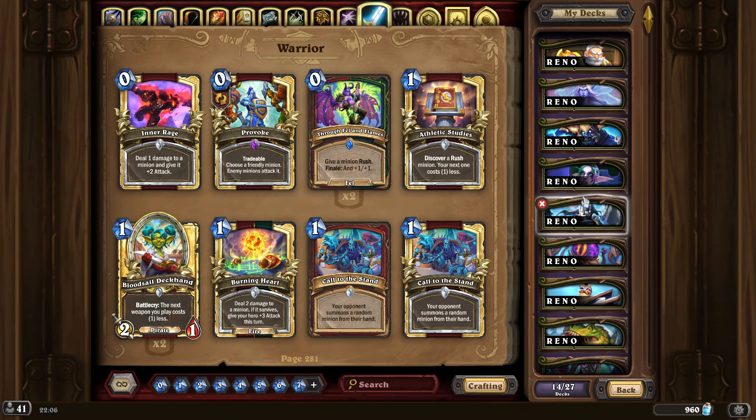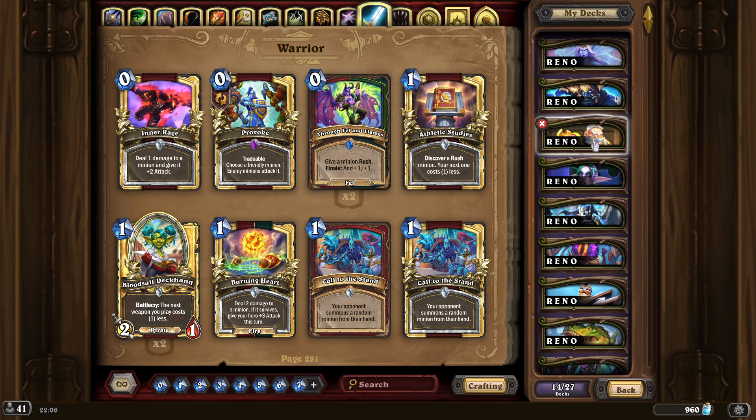So yeah, the top 5 Reno decks are: first place Reno Quest Mage, second place Reno Shaman, third place Reno Priest, fourth place Reno Renethal Paladin OTK, and fifth place Reno Even Warrior. That's pretty much it for the video, guys. Happy Hearthing, and I'll see you on ladder. Bye-bye.